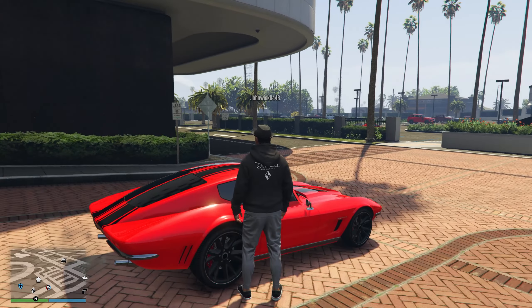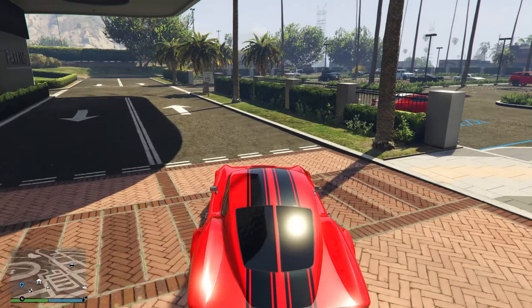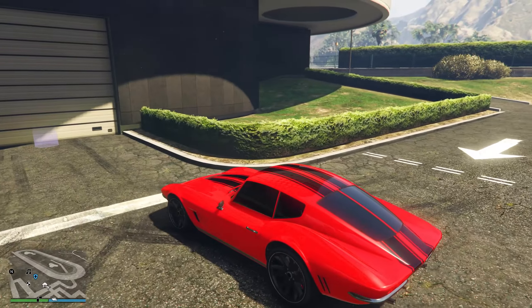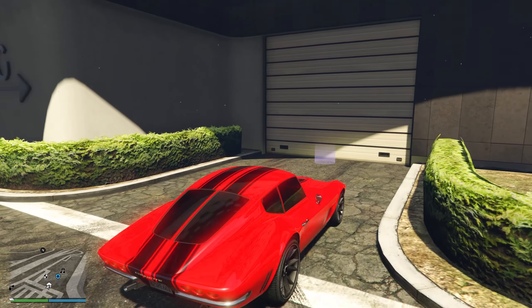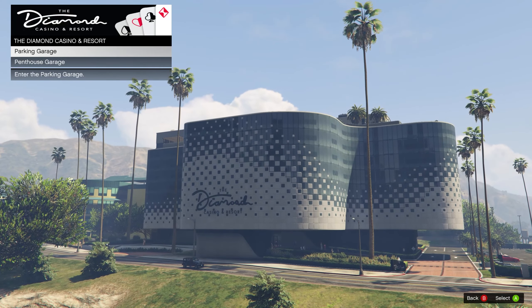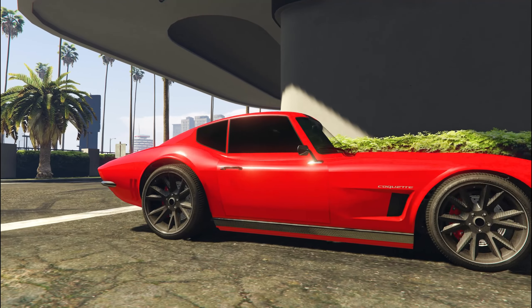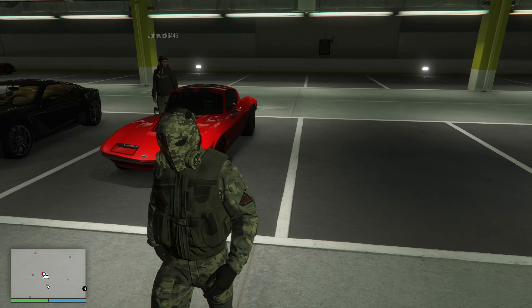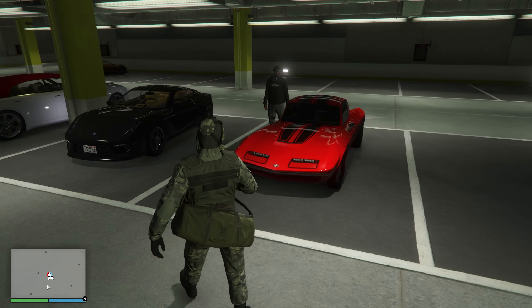First things first, what you are going to want to do is make your way over to the casino with your friend. Have your friend sit inside of your vehicle, then drive this vehicle into the parking garage of the casino. You don't want to drive it into the penthouse, you only want to drive it into the parking garage. Once you have driven this vehicle inside of the parking garage, tell your friend to sit inside of this vehicle — that is all your friend is going to have to do.